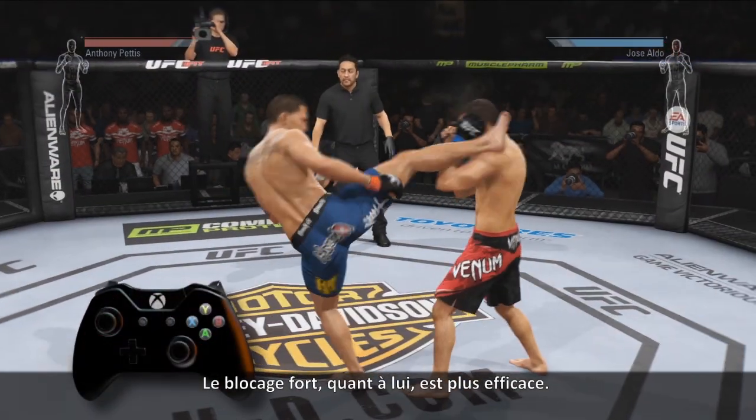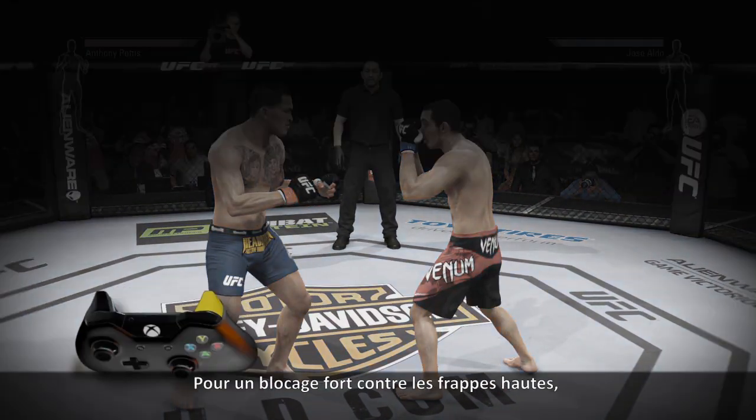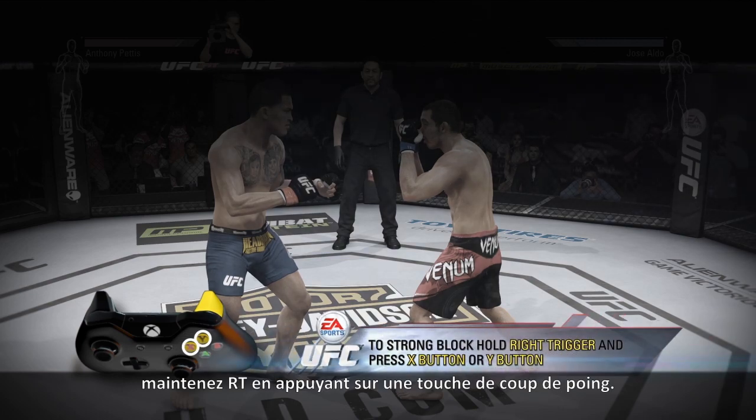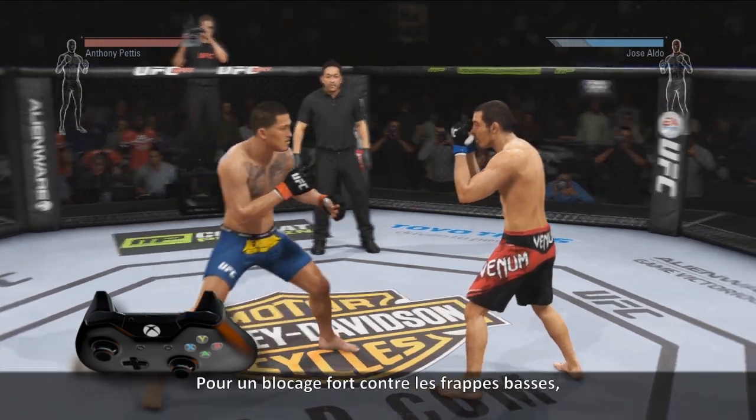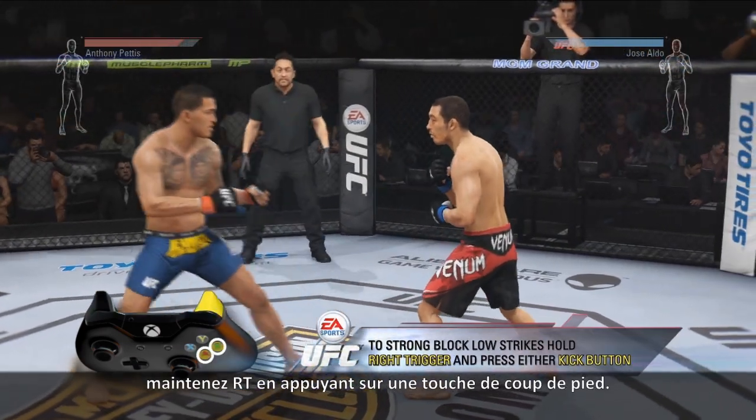A more effective block is a strong block. To strong block high strikes, hold the right trigger and press either punch button. To strong block low strikes, hold the right trigger and press either kick button.